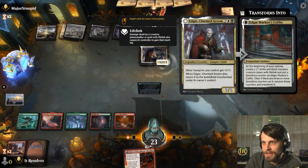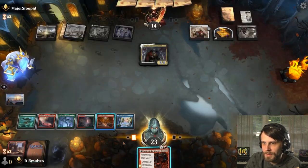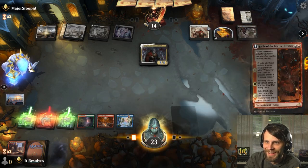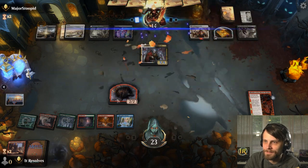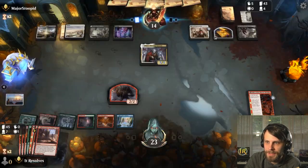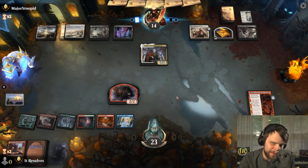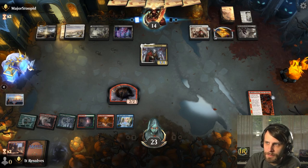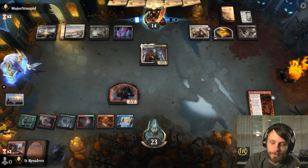Hopefully they don't have too much. They're going to be really confused by the blue. I think we just have to throw out the Fable and hope for the best. I don't know what we could draw — Goldspan Dragon wouldn't be bad. Chances are they've got a removal spell for it, but at some point we just have to go for it.